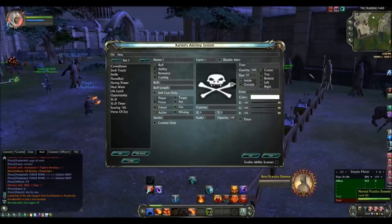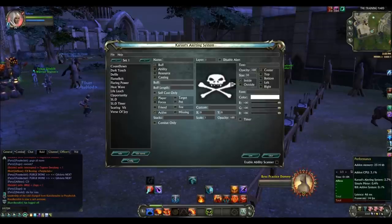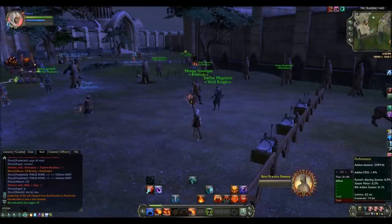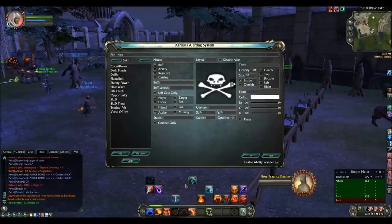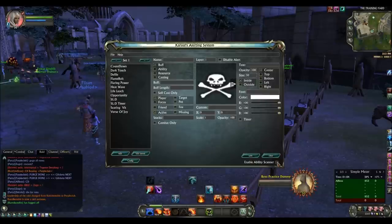So once you've got it up, how do you use your abilities and set it all up? There's an ability down here called Enable Ability Scanner. When you've put it on, it will change your addon CPU from really low when it's off — around 0.1 to 0.2 — to really high, 20% to 22%. It can go higher depending on what you're doing, like if you're in combat. Make sure you only use this to get your abilities that you need. Don't keep it on otherwise you're going to have serious lag issues.